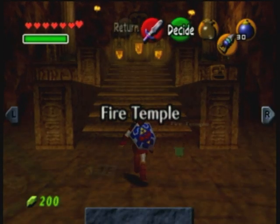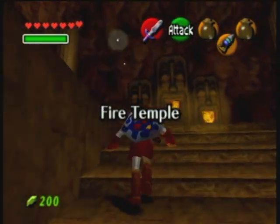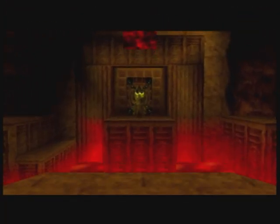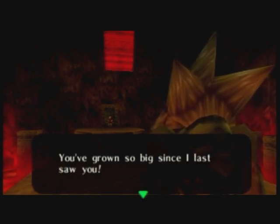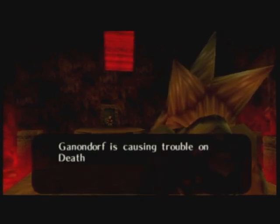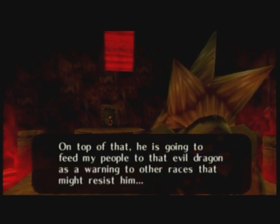First off, what we need to do is equip some bottles — get at least two — and then we'll come up here and go through this door. Oh man, look who it is! Darunia! "Who's there? Is that you, Link? Oh, it really is, Link. You've grown so big since I last saw you. I want to have a man-to-man talk with you, but now is not the time."